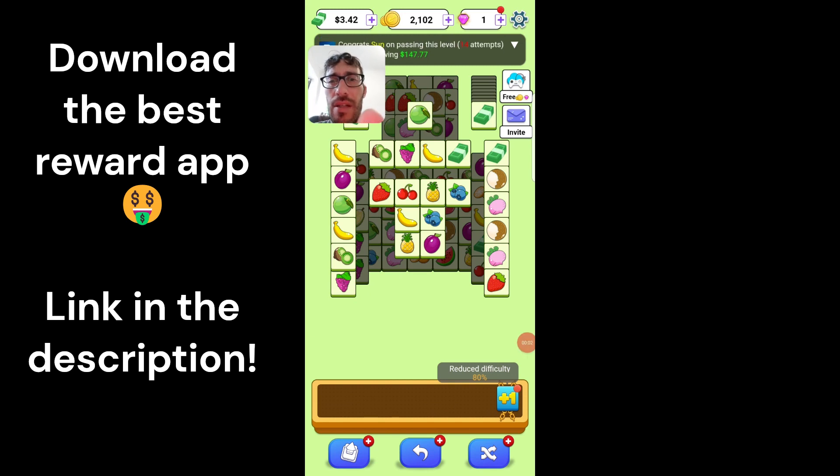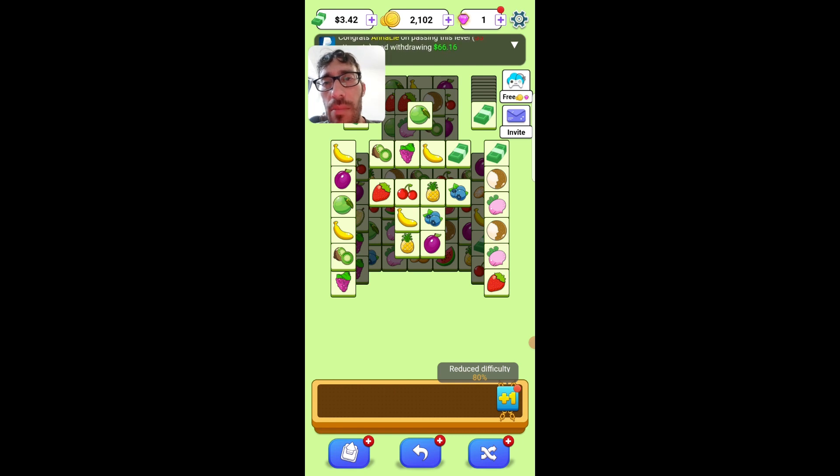Hi everyone! In this video I'm going to talk about Tile Go, which is a puzzle game available on the Play Store. It's very similar to another one that I reviewed recently called Tile Wing Cache, which attracted more than 20,000 views. So imagine how many people have downloaded this game. Tile Go has already been installed 500,000 times — very popular.